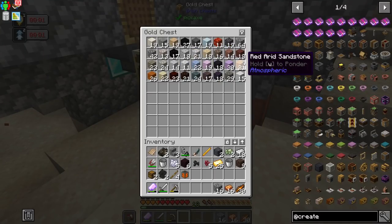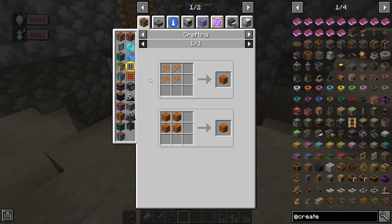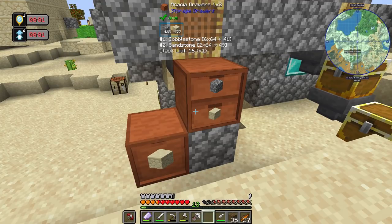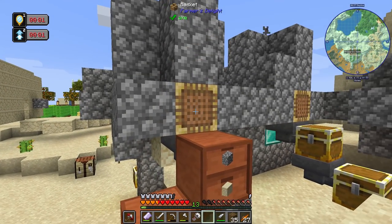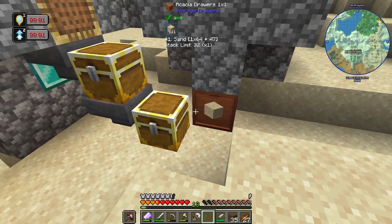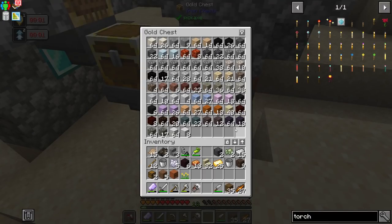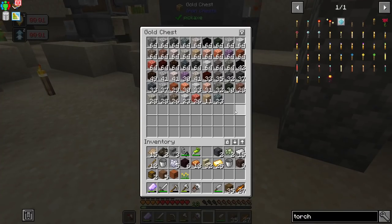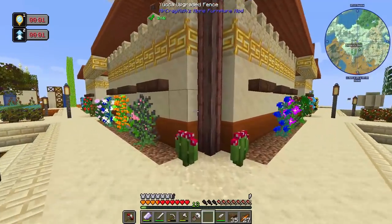After we give this stuff a little bit of time to build up I find that to be wonderful — absolutely wonderful. We've got flavolite, red arid sandstone, red sandstone from the Atum, and we could probably produce any of these materials now. I ended up switching over to a one-by-two drawer because it was producing cobblestone and starting to back up. We do have about 20 stacks of sandstone — this has been kicking away for a little bit while I was half-AFK editing footage. We've got a ton of different stone in here.